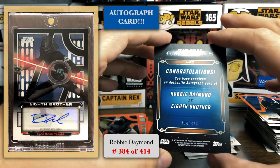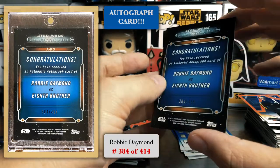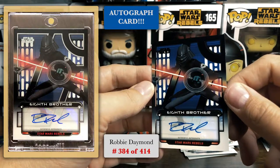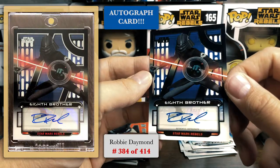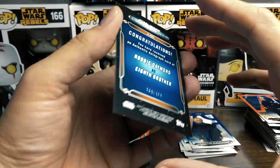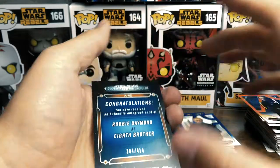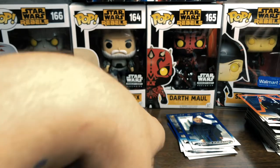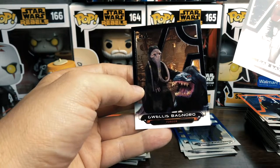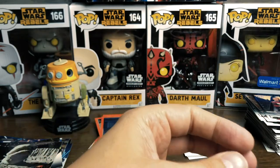Robbie Damon — this is 384 out of 414, Robbie, you signed 414 of these. Wow! Super cool, our autograph is from Rebels which is rad, our autograph is an Inquisitor which is rad. Oh that is so cool. I'm dropping it — okay, that's gotta go in a protective sleeve. Gar Saxon — cool, I like Gar Saxon. And Guilas Bagnor — that's cool too. That's awesome.